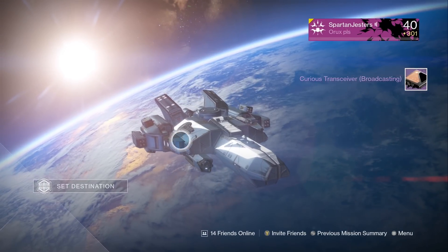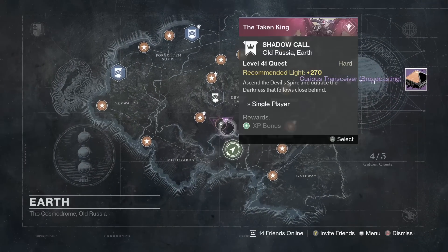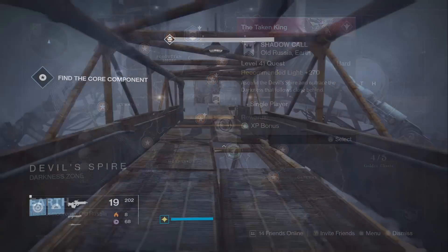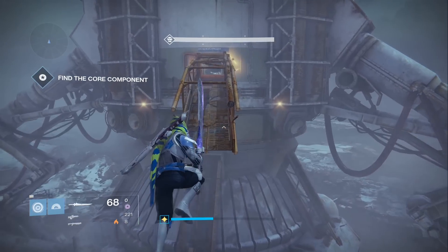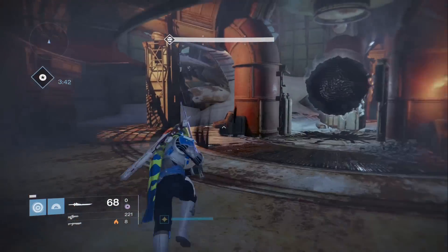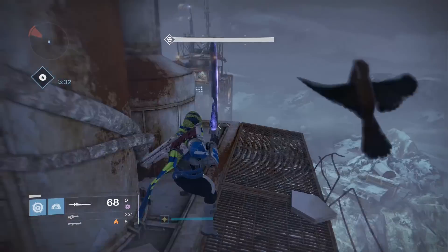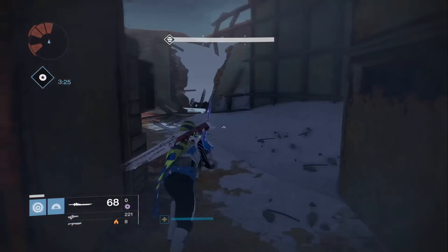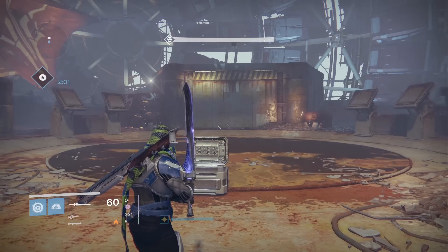Once you get all the codes done you will get the Curious Transceiver Broadcasting, which will ask you to go to the Shadow Call. This requires you to go to the top of the mission that Cayde sends you on within a certain amount of time — you have three minutes and 47 seconds to get there. I'll let my character run through, and if you get stuck I'd recommend slashing your way through with the exotic sword.